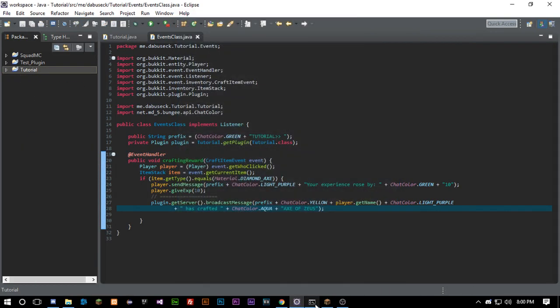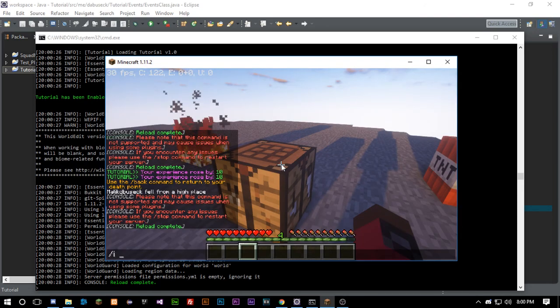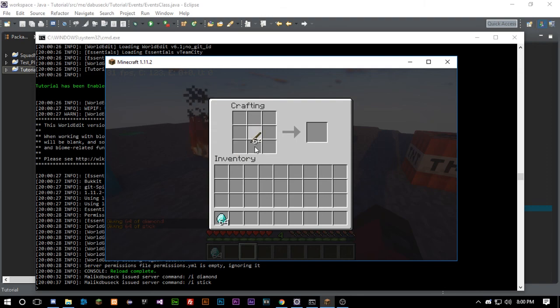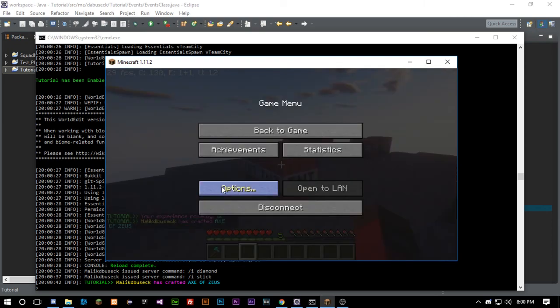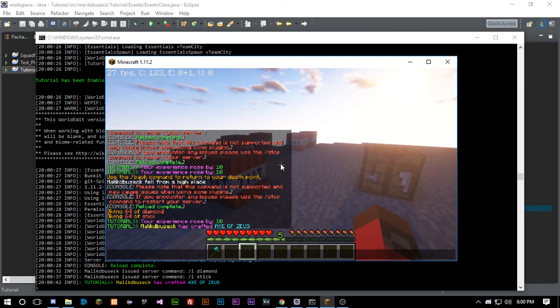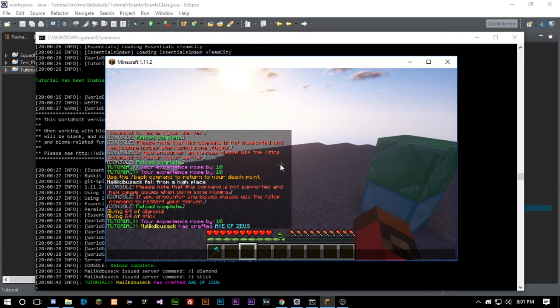So now it's going to broadcast a message to the whole server on top of sending the player a message. Let's give ourselves a diamond and sticks and craft the item. It's not actually the Axe of Zeus but the broadcast message shows our prefix — 'MalikDeBusik has crafted Axe of Zeus.' My chat is set really small so let me widen it to see the full line.